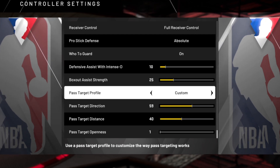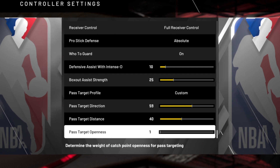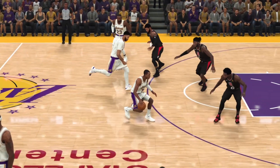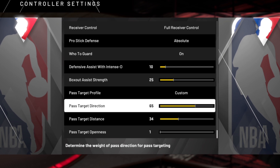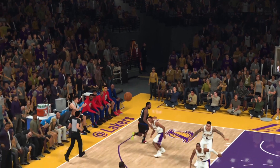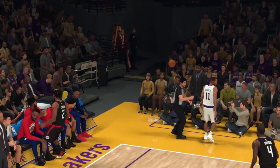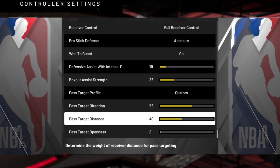Right here: direction 59, distance 40, openness 1. That's definitely where it's at. If we go a little bit higher on distance, the game starts to grab some of those longer passes and redirect them to teammates who are closer. If we go the other way and add more to direction, you'll start thinking, 'I was just trying to make a simple pass — why'd he throw it all the way over there?' And the game this year is just a little more likely to do that than last year, so we have to compensate by tilting the settings a bit more towards distance.